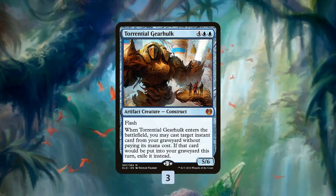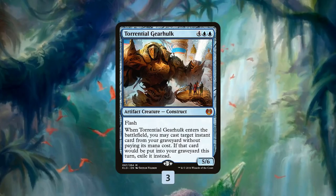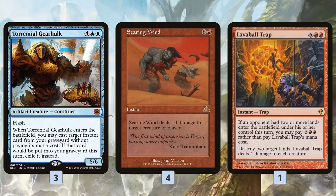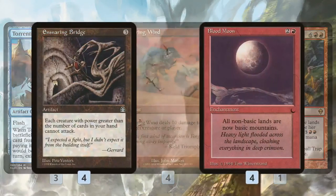Torrential Gearhulk is basically a backup version of Spellweaver Volute. One of the risks of the deck is being really built around Volute — even with Cathartic Reunion, Faithless Looting, and four copies, there will still be games where we don't draw one. Torrential Gearhulk gives us another way to cast a Searing Winds or Lava Ball Trap for six mana once they're milled into our graveyard. So as we're discarding our instants, plan A is Spellweaver Volute and plan B is drawing into Torrential and flashing back Searing Winds to win the game.